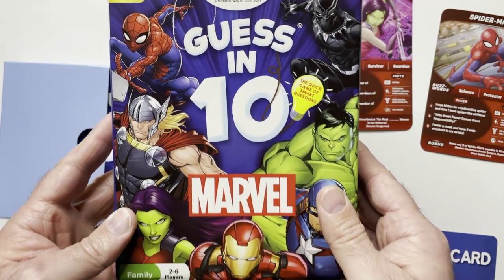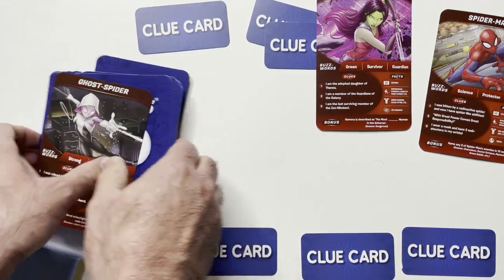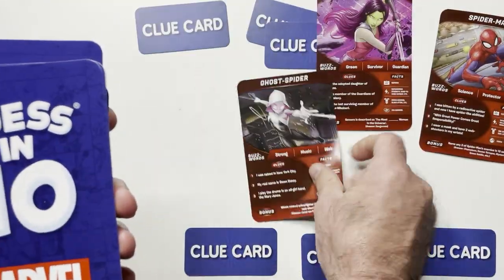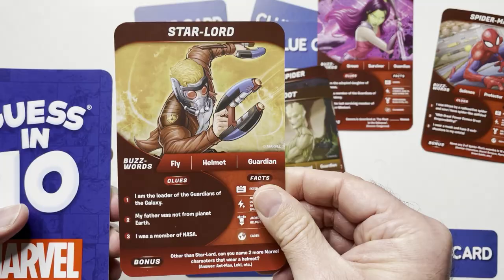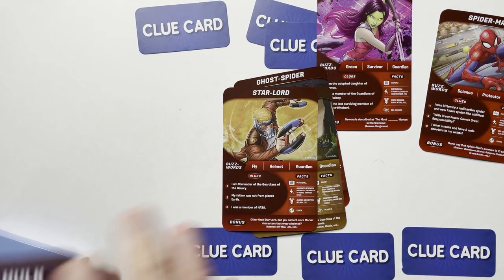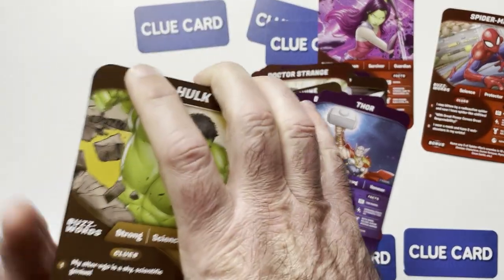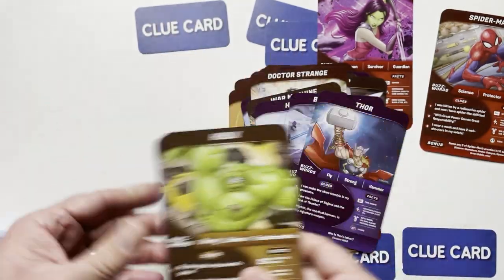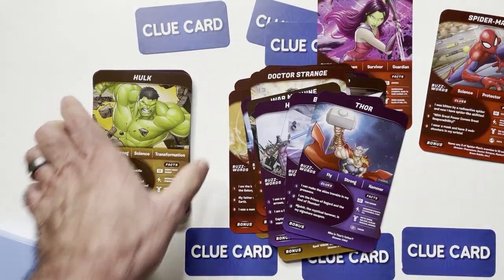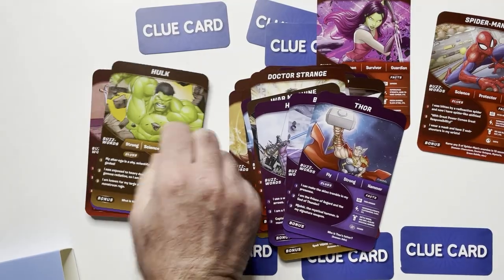This is the Guess 10 Marvel Edition. Let's take a look at some of the other characters in the box — Ghost Spider, Groot, Star-Lord, She-Hulk, and I'm going to leave the rest as a mystery. If you pick it up cheap — it's usually a pretty cheap game to find — and you're a Marvel fan, it's a fun family-oriented guessing game with some pretty nice art and big cards.